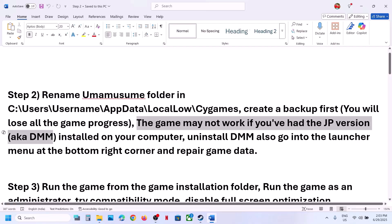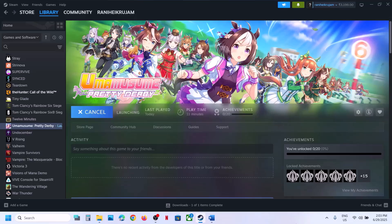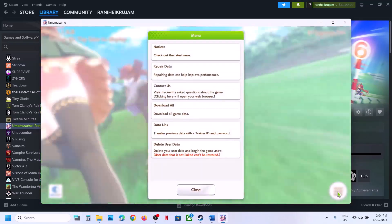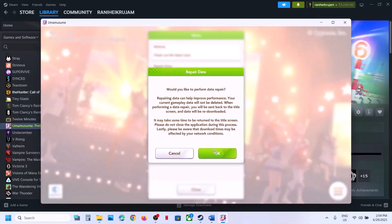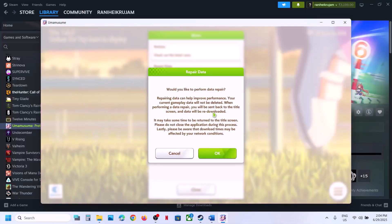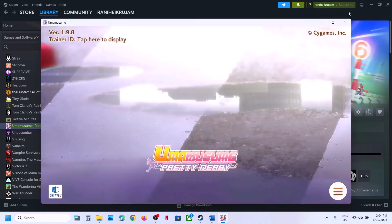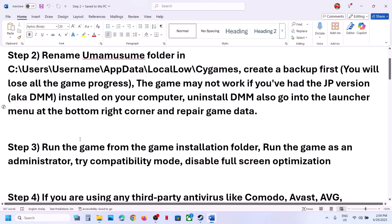Also, the game may not work if you have had the JP version, also known as DMM, installed on your computer. You have to uninstall DMM. Also, go to the launcher menu at the bottom right corner and select Repair Game Data. Launch the game, click on the three horizontal lines, and click on Repair Data. Read the prompt, click OK, and once this is done relaunch the game and check.